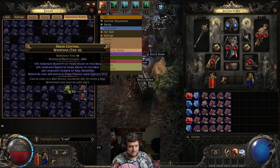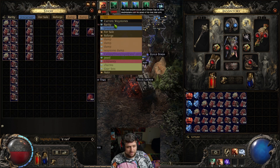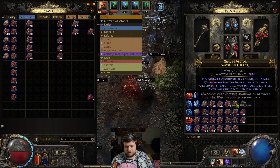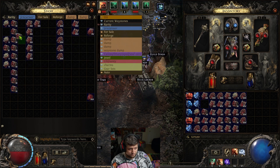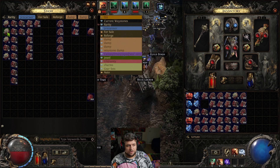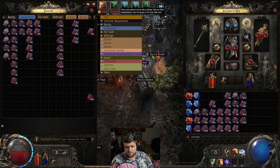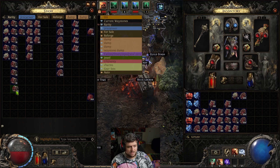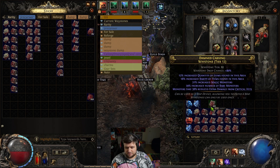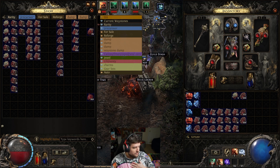I like to separate them into their own tab and order them by what they do. In my rarity tab you'll see all my maps have rarity on them — I put the tier 10s together, the 11s together, the 12s together. These are the maps I'll use on my good nodes or nodes where I want to get a lot of value. Sometimes I'll have so many rarity maps that I'll use them on less important nodes too, but in general these are for my really juiced-up nodes.